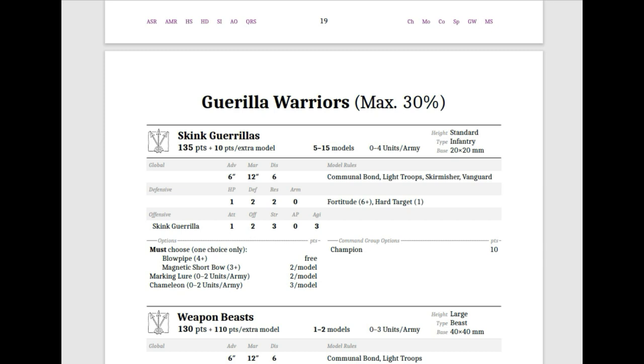They have 1 HP, Defense 2, RF 2, 0 armor. They have 4 models with a 6-up and Hard Target, which is nice. They are not built for offense — they have 1 attack, Offense 2, Strength 3, AP 0, and Agility 3.